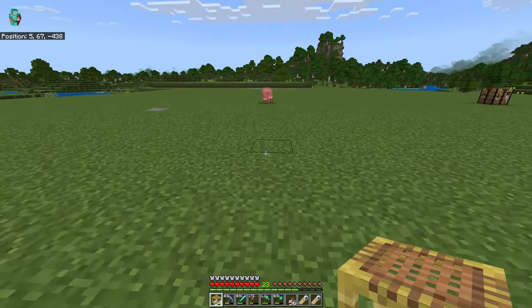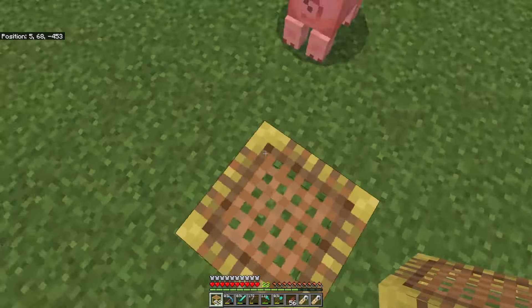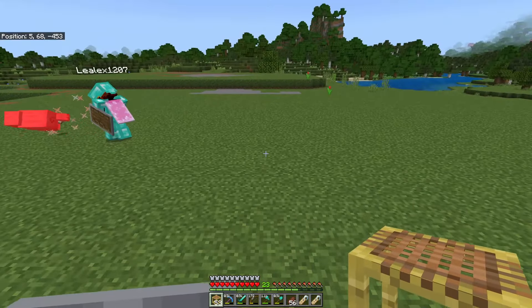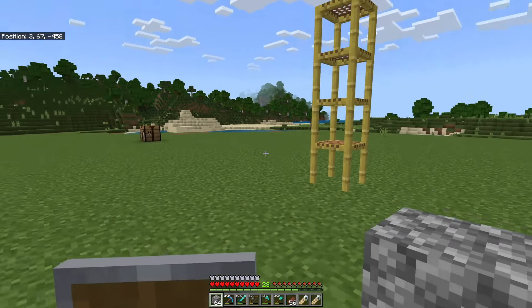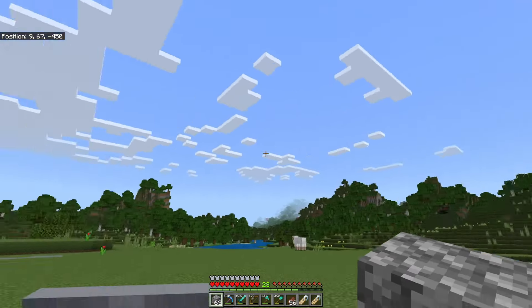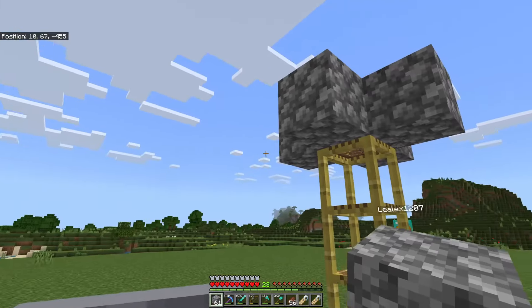We're going to go out this way to right about here. This looks good. I like this spot, Leo. So what we're going to put down is four pieces of scaffolding. Once we've got our four-high scaffolding, go ahead and place a block on each side. Now let's fill in that square.